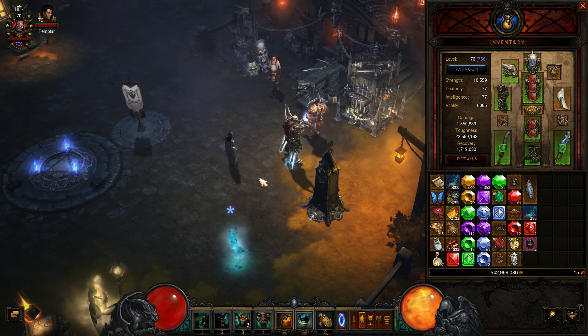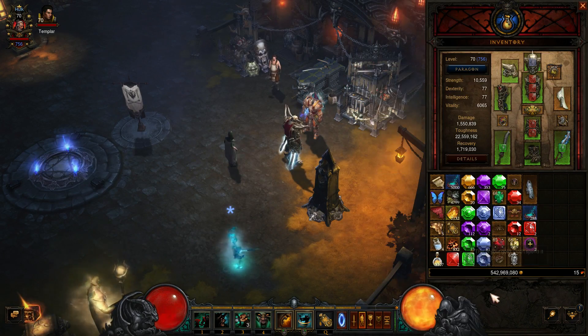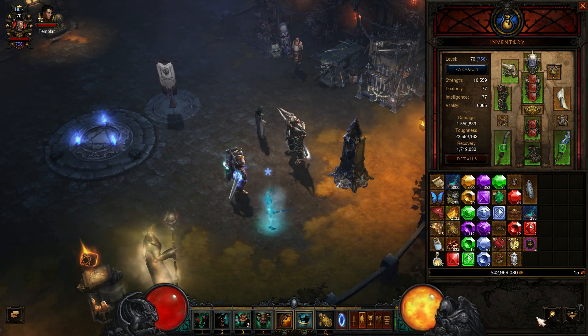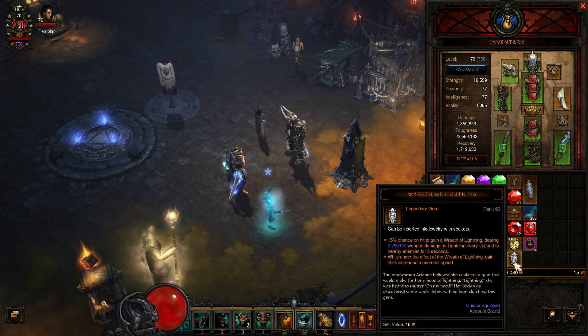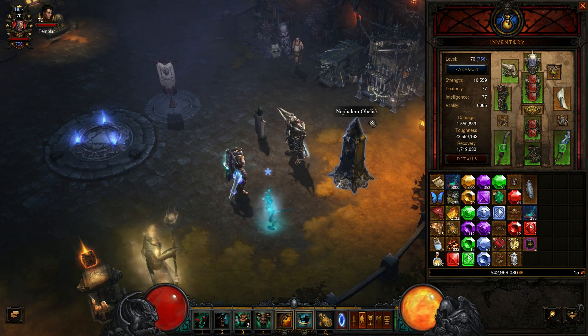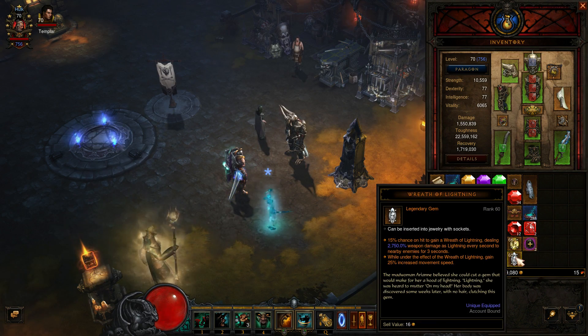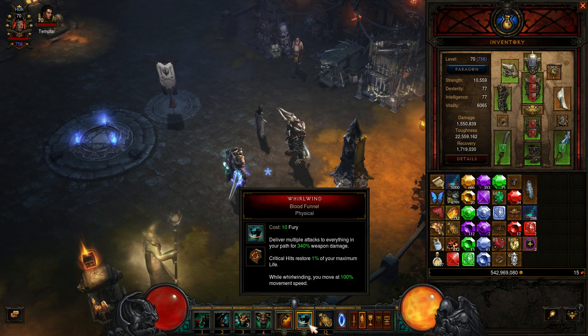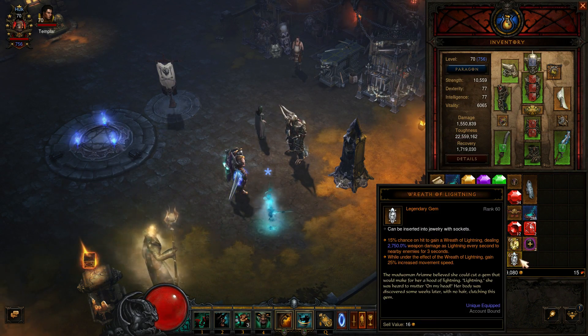You can swap out one of these two gems for Wreath of Lightning — it works fantastic on a Whirlwind build. When it procs it's essentially like the Conduit buff in Rifts, just not quite as powerful. The Conduit buff is probably around 10,000%, and this is maybe a quarter of that power, but it's still great. You're hitting so fast so many times with this build that it's basically always up, giving you extra AoE damage and movement speed.